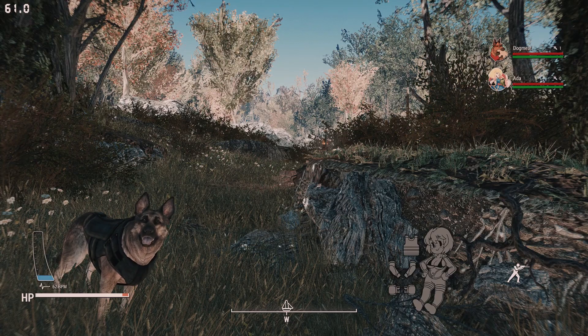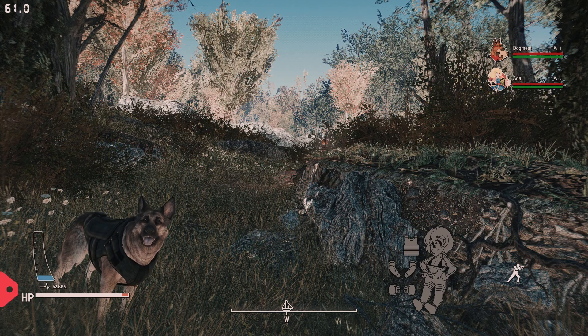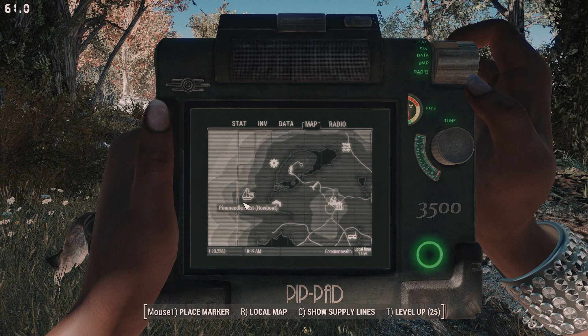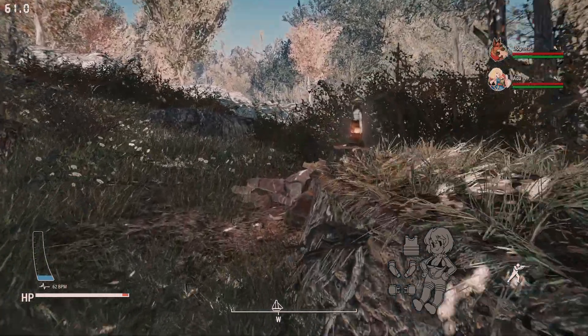What's up everybody, it's Angler, welcome to the video. Today we're taking a look at a mod for Fallout 4 called Pine Needle Rest player home. Here's where I am — it's not too far from Sanctuary, just over here is the cabin, and there is Vault 111 where we spawn in.